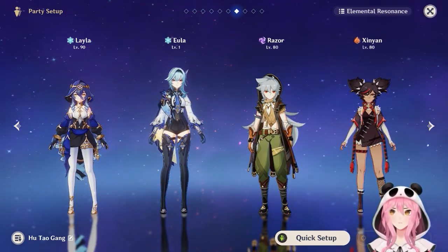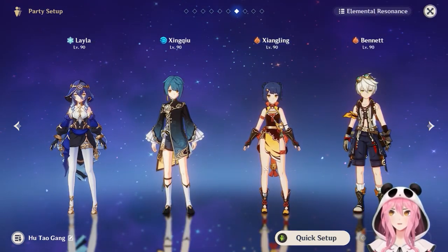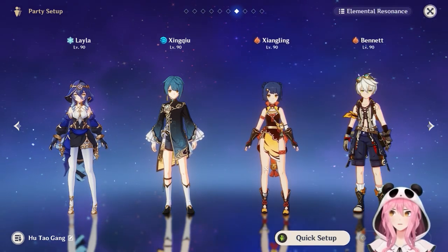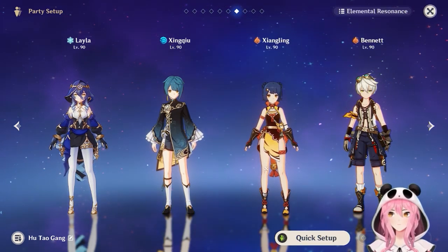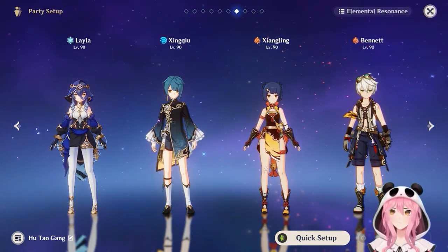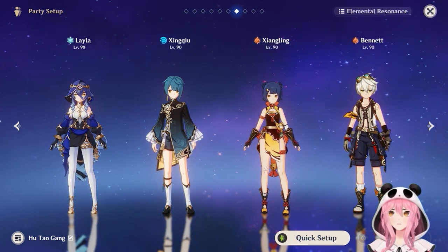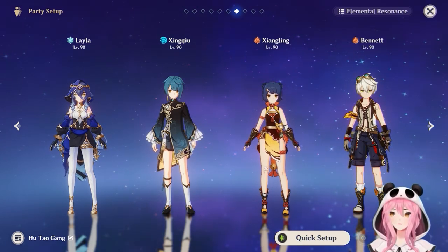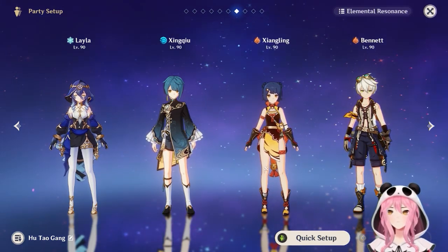Razer works if you don't have Eula. Finally, Leila can slot into the International team variant — replacing Chongyun with Leila to provide a shield while still applying cryo for freezes and melts. With the Favonius Sword she'll also funnel extra energy to help the team burst off cooldown consistently, making her a solid addition if your Chongyun isn't built.